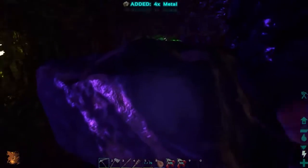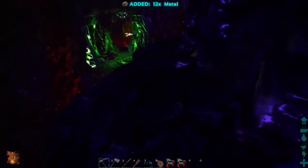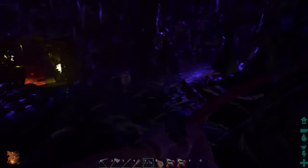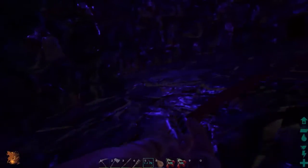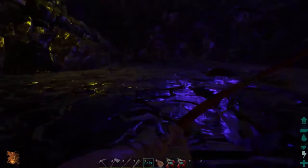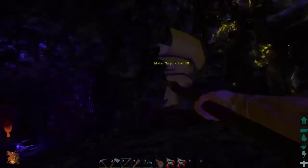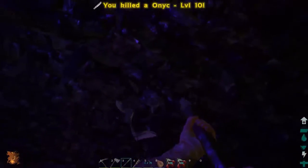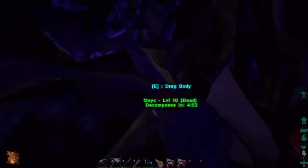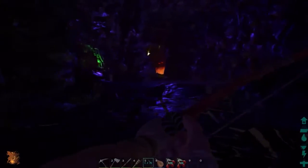Looks like we're in the clear here. It's usually scorpions and bats on this ledge. It's actually pretty dark. There's some more metal over here. Oh wow, I thought I heard a bat — let's get the pike out. Got some metal and also found an artifact down here, which is pretty cool. Got a bit of hide out of it too — hide's good.